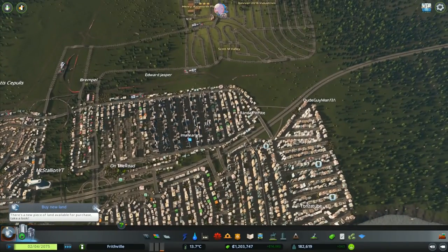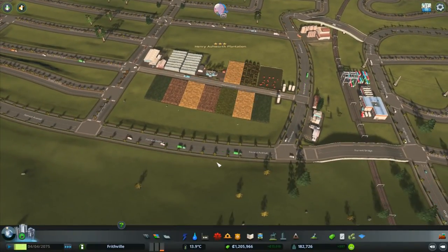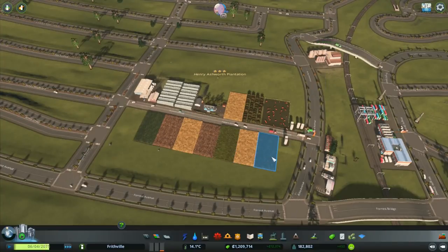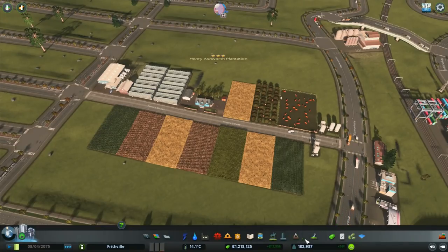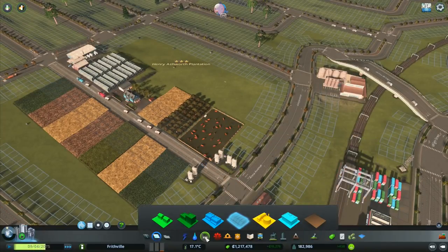Let's go back to the farm and see how the Henry Ashworth Plantation is getting on. I was told I could put this inside the industrial area district and that should help. We're still on minus 652 weekly profit, efficiency plus 13. Why is efficiency so low? I need to go into the industry section - it's under industry. So we've got a small crop field - I've already got those, they're space occupied. Medium crop field - I don't think I have one of those.